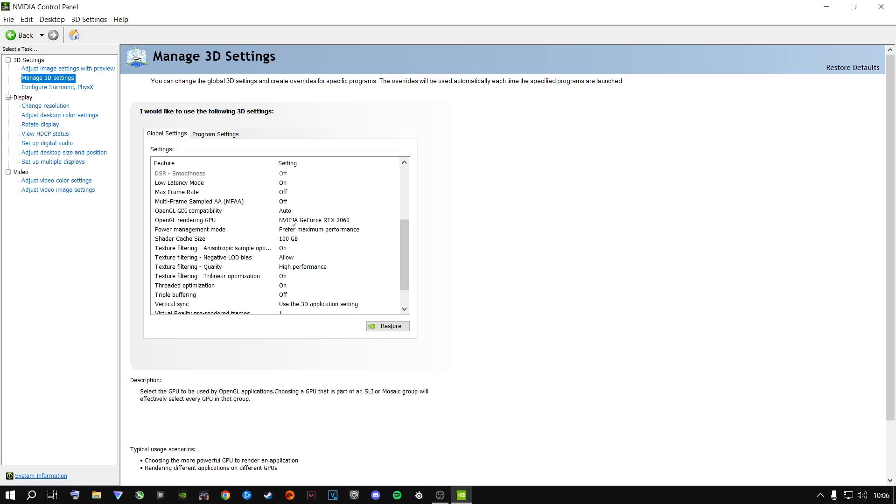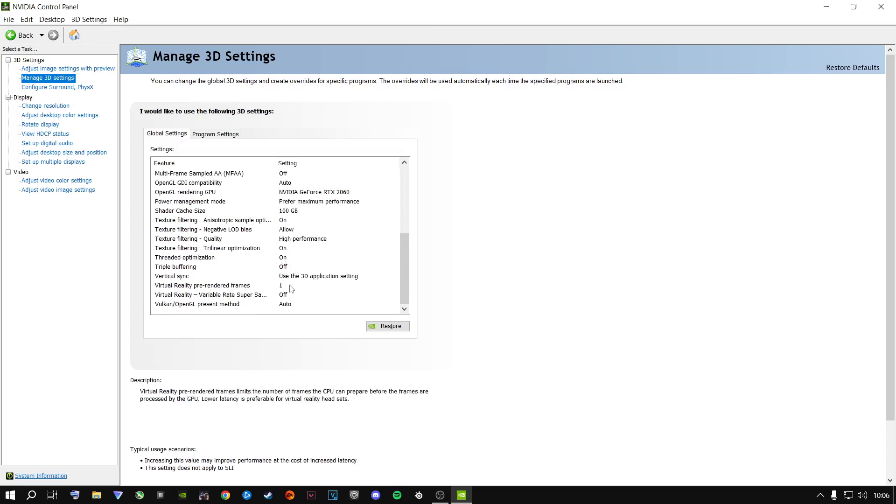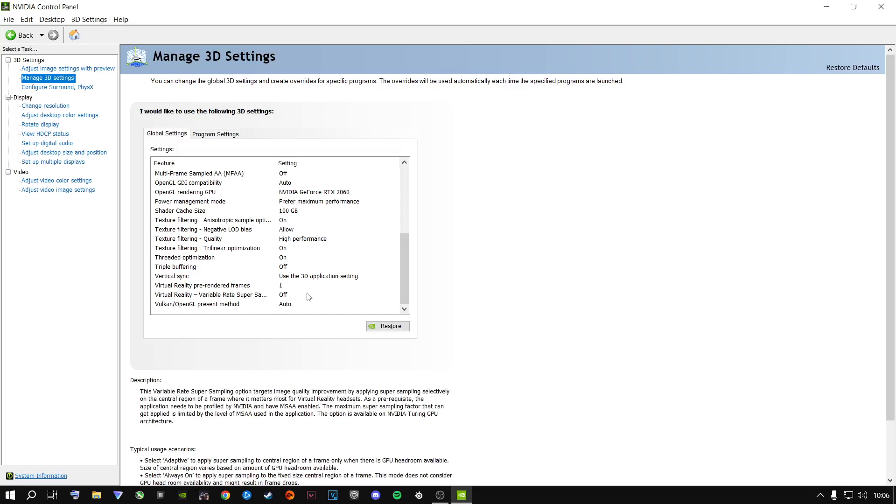You can pause my video. You're going to select your dedicated graphics card, set it to maximum performance, and set 100GB on the shader cache. This can actually help with stuttering in this game. Set the relevant options to on, allow, high performance, on, on, and off. The virtual reality settings you do not need.